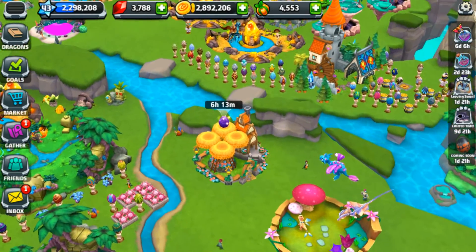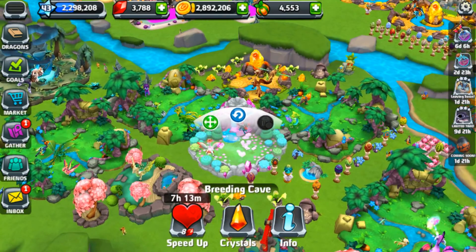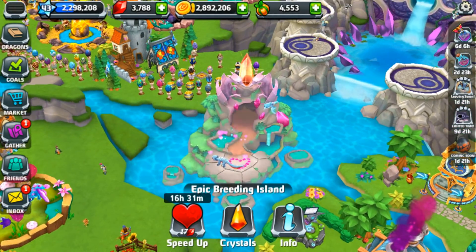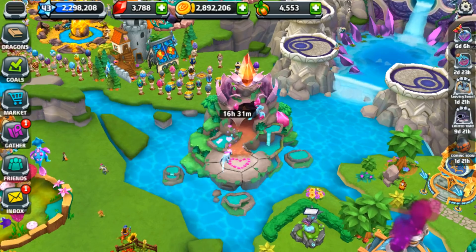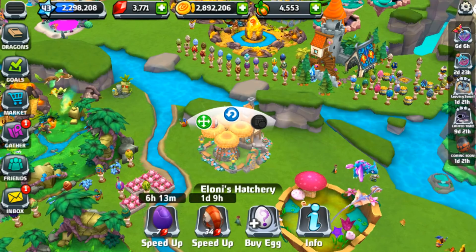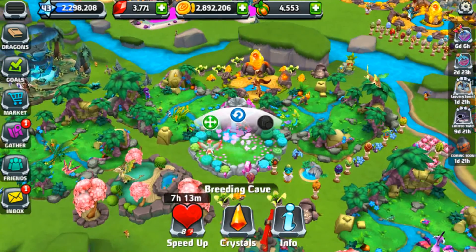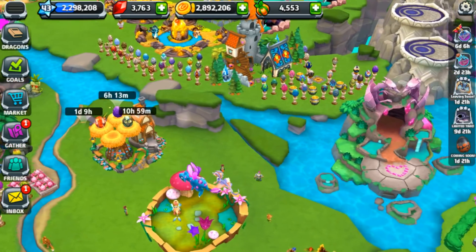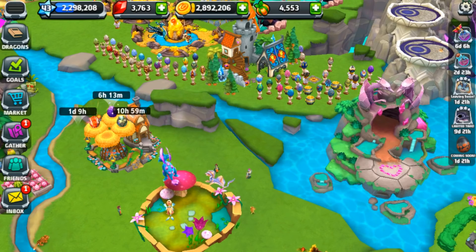There we go — our gnar dragon totally grown up, totally awesome, very cool! And that clears the way, my friends, for us to be able to try to get the mantis dragon and the enchanted passia dragon. So we're actually going to end today's adventures by spending a few gemstones. I know I shouldn't be doing this, but oh my gosh, that egg is beautiful!